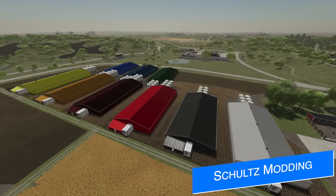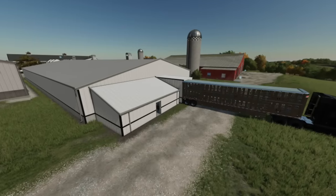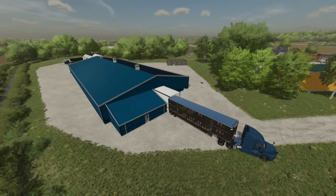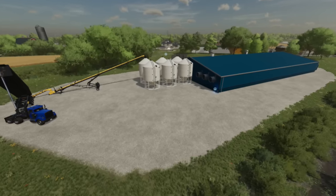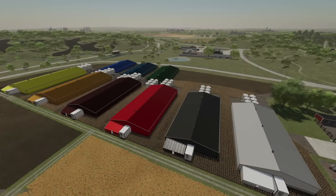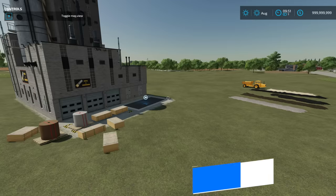Somebody else we haven't talked about in a while and one of my favorite modders on Mod Hub — Schulz Modding — they have officially submitted their Hulk confinement mod for all platforms for Mod Hub testing. This is a modern-style pig feeding facility with the ability to remove all the fences inside, animated fans, and a silo for the pig feed. It holds 1,200 pigs, so if you've been looking for a massive pig facility this is the one for you. If you're interested in a first look at this mod, let me know.